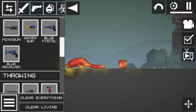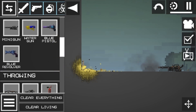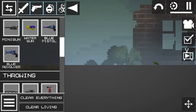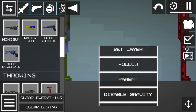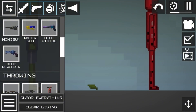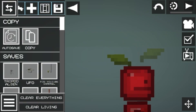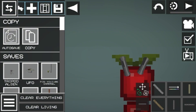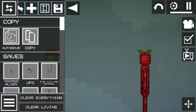Destroy his body. Get leaf and copy it. Now connect it. Press this button. And now you have it.